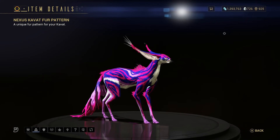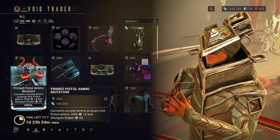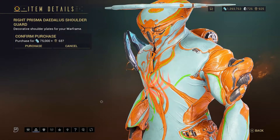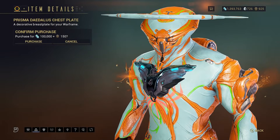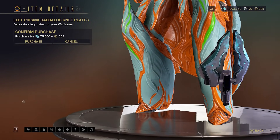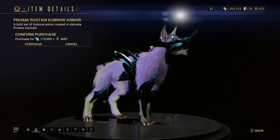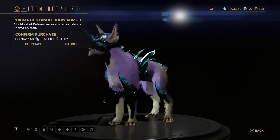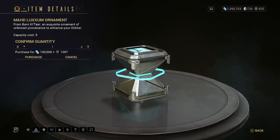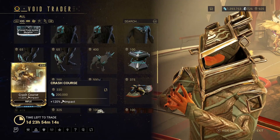The Nexus Gene Masking Kit for Kavats — which actually gives them quite a nice different colour palette and fur pattern at the same time. Primed Pistol Ammo Mutation. The left and right Prisma Daedalus shoulder plates, the Prisma Daedalus chest plate, the left and right Prisma Daedalus knee plates, as well as Prisma Rust Kubro armor that looks much better than that Katia one — that just looks cruel. The Mad Luxem ornament goes on your landing craft as a decoration.